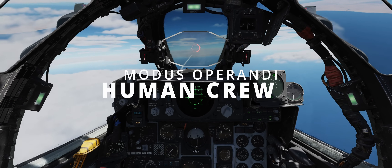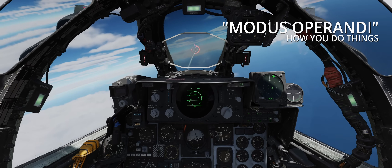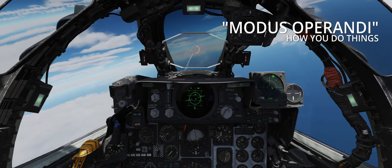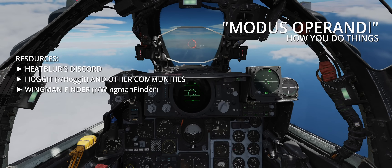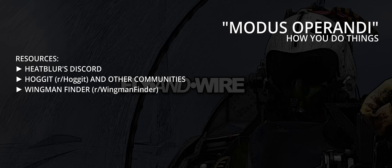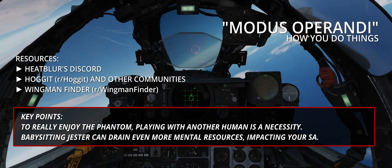Human crew. There's little point dancing around it — the Phantom 2 performs best when both crew members are humans. Although Heatblur has and is still working on improving Jester, nothing beats the proactivity and efficiency of a well-oiled and proficient human crew. There are many places where you can find pilots or WSOs to play with — for instance, Heatblur's Discord or r/hoggit on Reddit. If you have the opportunity, look for virtual squadmates! To really enjoy the Phantom, playing with another human is a necessity. Babysitting Jester can drain even more mental resources, impacting your SA.